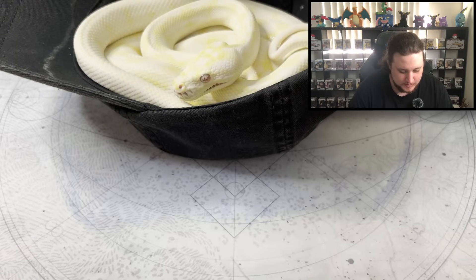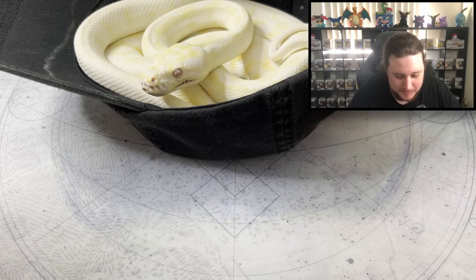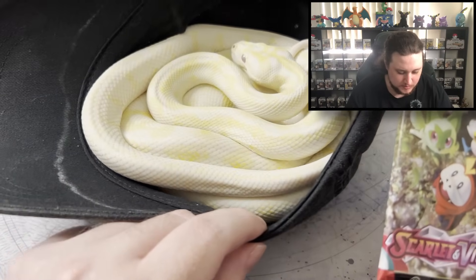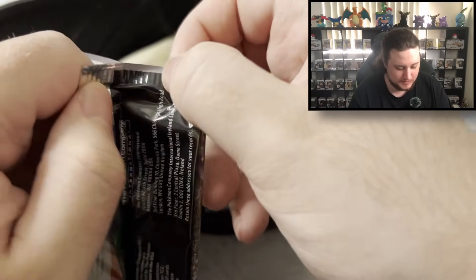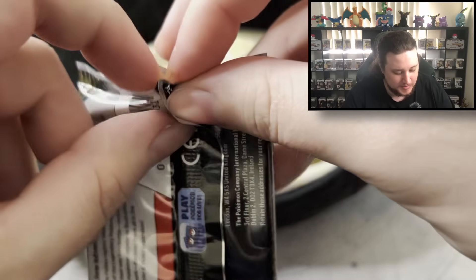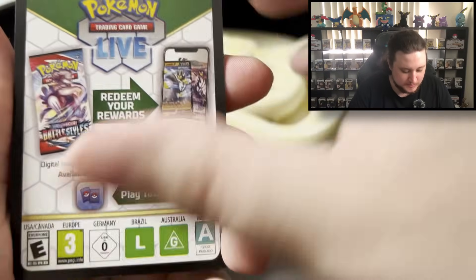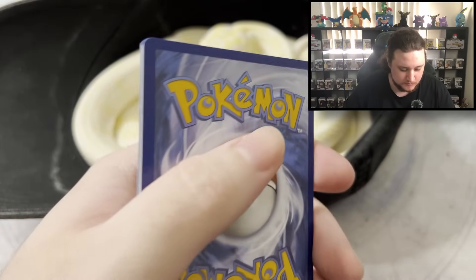Our first pack. Hopefully my fingers waving around aren't going to tempt my boy Phoenix here too much, but his eyes aren't dilated so maybe I'll move him back. How much Phoenix do I want in this video? Why are the packs so different in quality? Some are super waxy and easy to rip, some are annoying as hell.